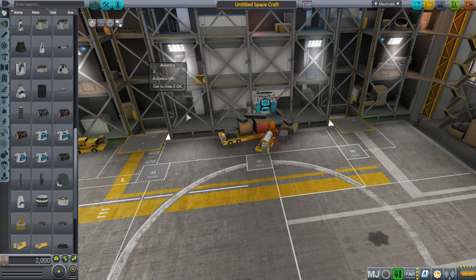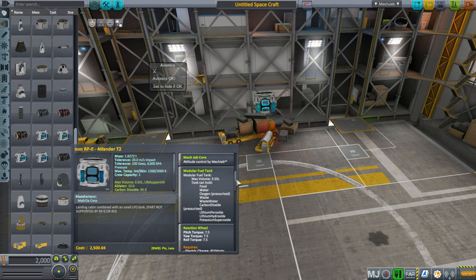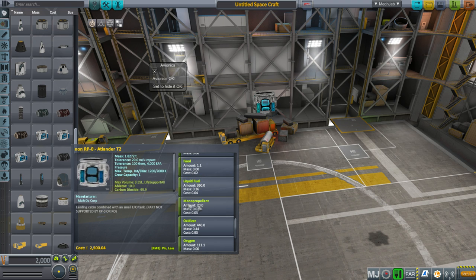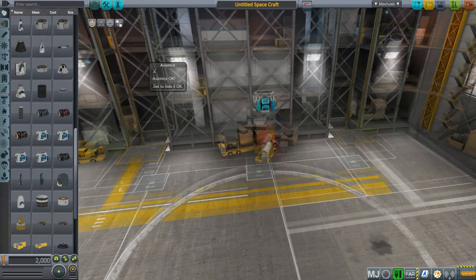One thing that's okay: anytime you have crew in, TAC Life Support already adds some food, water, and oxygen. We do need to get rid of the MonoPropellant, liquid fuel, and oxidizer. So those are the pods.